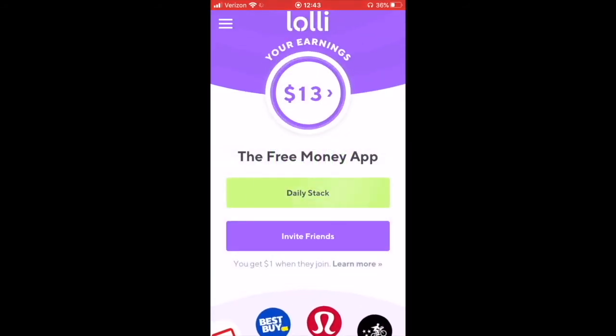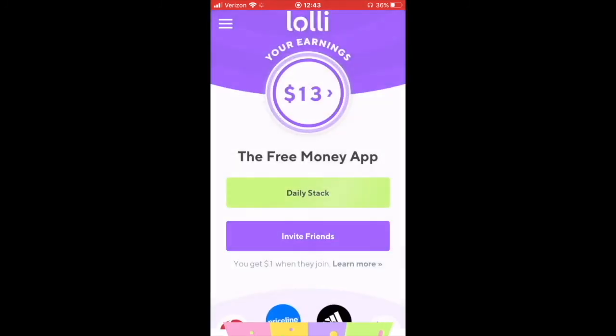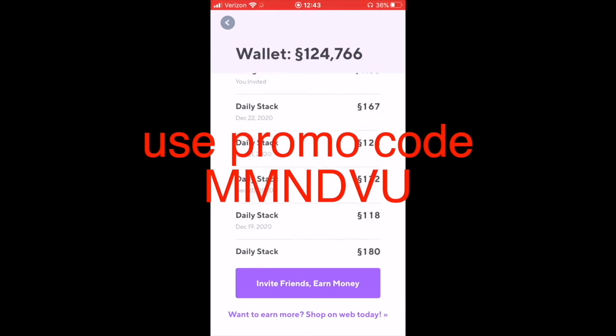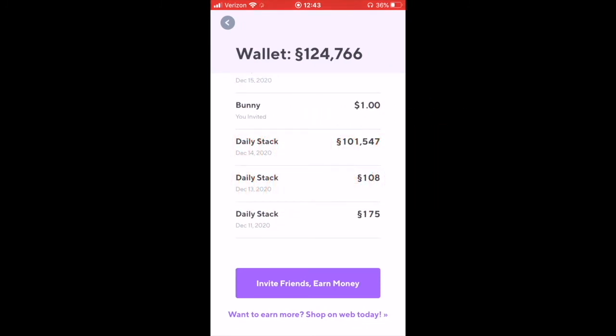This is the funnest one though — Lolly, free. There is a referral link to this one too. I've actually won 100,000 sats one time on one of the taps, which is worth like a hundred bucks in Bitcoin. There's even proof in the wallet — look at that, daily stack 101, guys. Set one up. It's really easy to do. Download a Lolly account and just set it up.